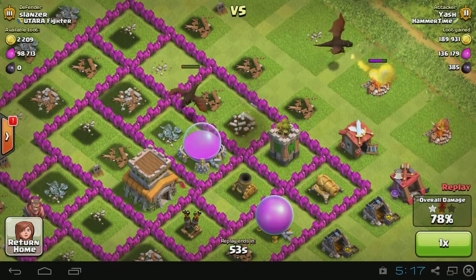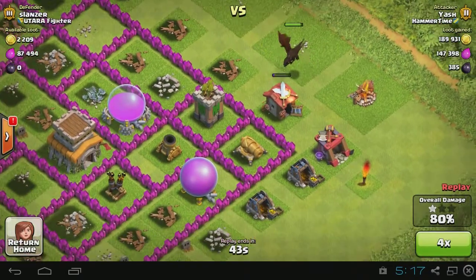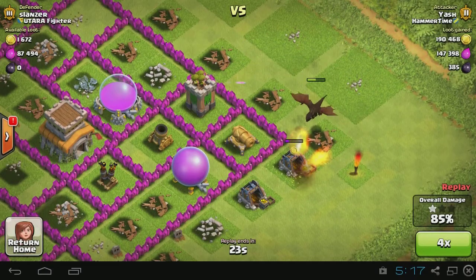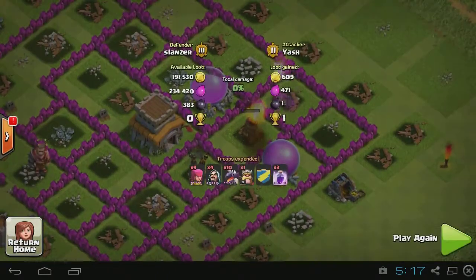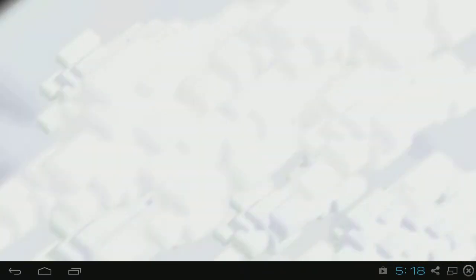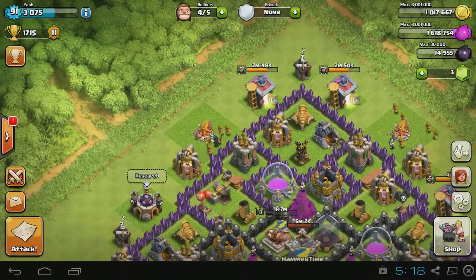Dragons are really expensive so I'm draining out all my elixir. This one gets taken out in one shot. This dragon does a little bit of damage but eventually dies because he doesn't pay attention to the archer tower and dies. So that is it - my loot is 190k gold, 147k elixir, and 385 dark elixir. That was just a 90% but it was a one-star, so whatever - I don't really care about trophies. I'm on like 1715 trophies, Gold 2, right in the middle.